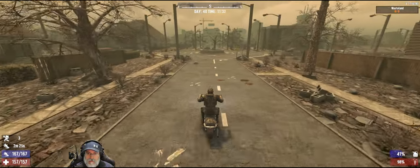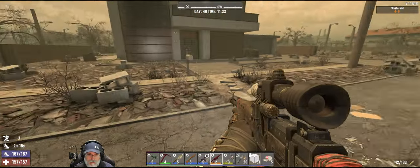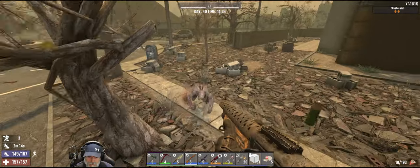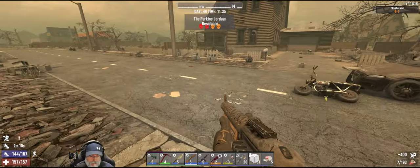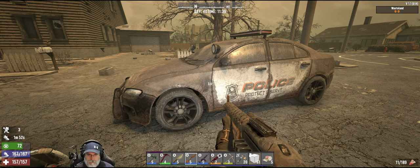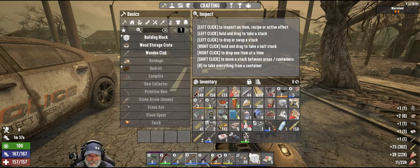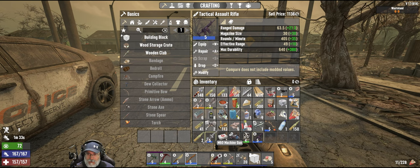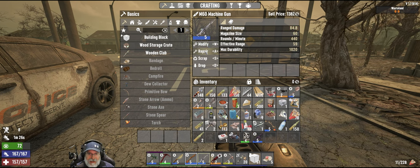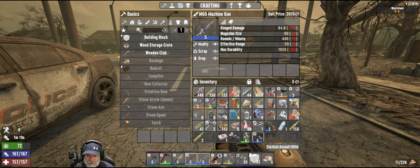We want to head more west than south. Oh yeah baby, wowzers — that's what I'm talking about! Let's read — oh geez, look how much better that is from our tactical assault rifle. We're retiring our tactical assault rifle. We got an M60, and a level 5 M60 to boot — oh my god.